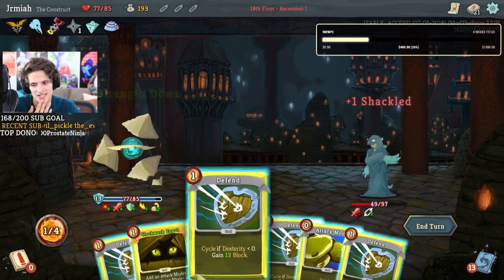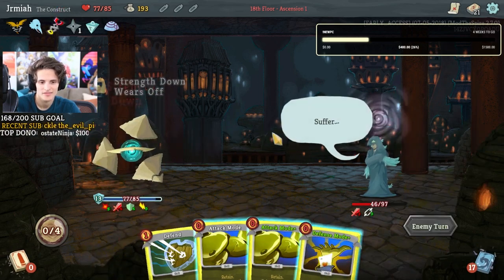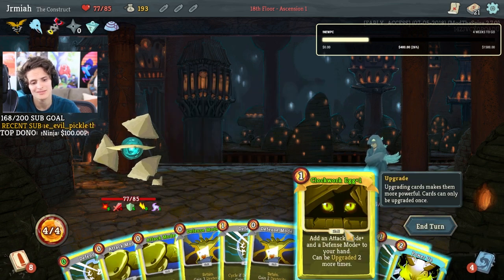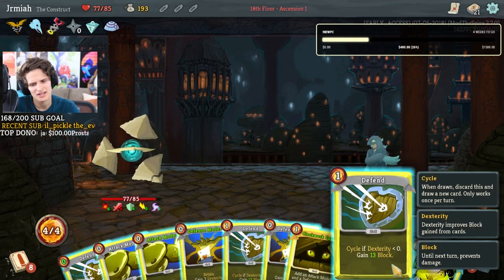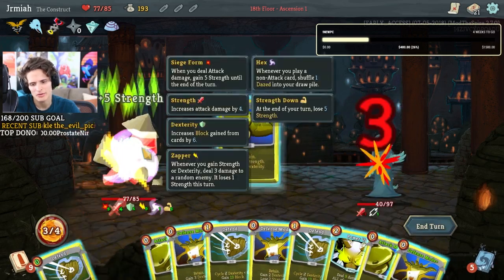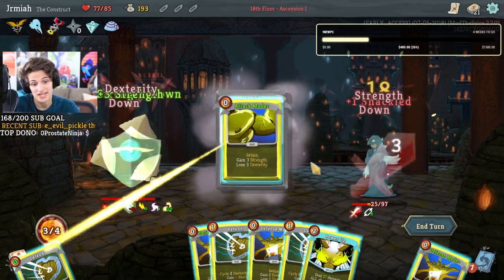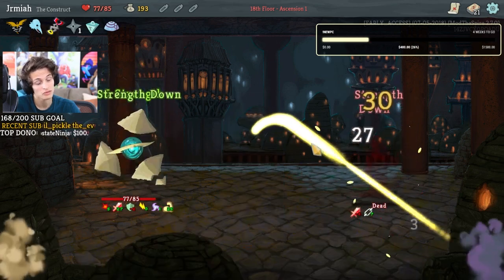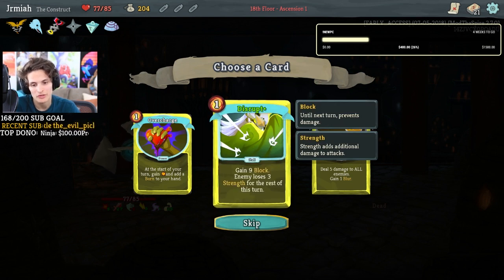Power up, defense, clockwork egg. Now let's go ham because we have attack mode — but now I have negative strength so I lose my... And this keeps coming back! Let's take a look at what power up is going to do. Attack mode, attack mode, attack mode — remember we have zapper so he's getting negative strength. Power up for lethal! We're just doing damage off zapper.